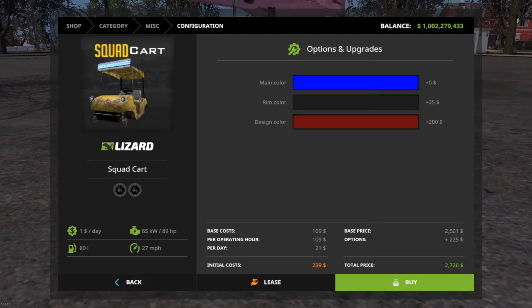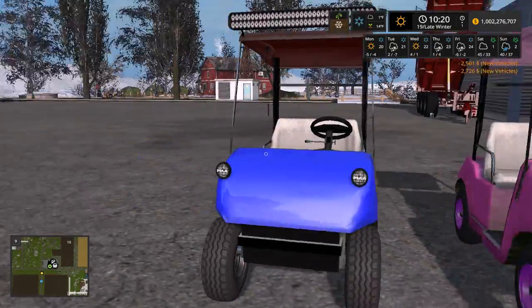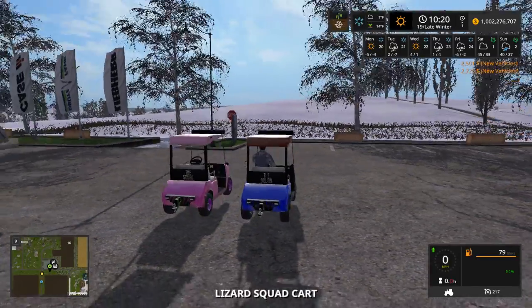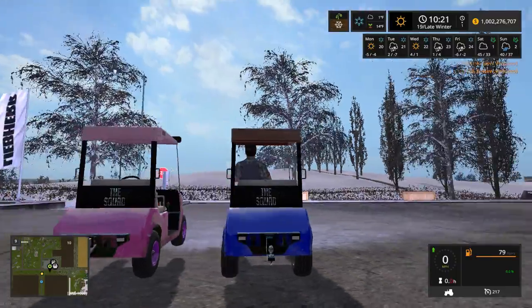Red — I gotta say this is my favorite. I like this color combination: red roof, blue body. And you actually have a trailer hitch and some brake lights.